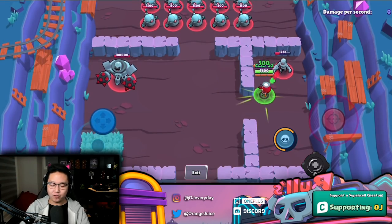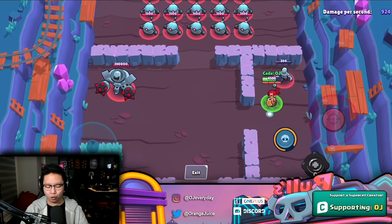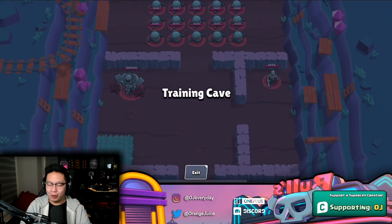Coupled with Bull and Frank for those gem scores — just walk in those scores. That's gonna be so broken.